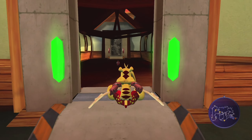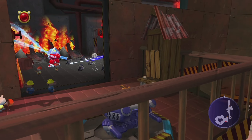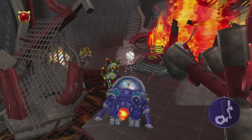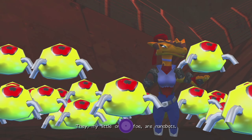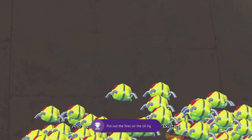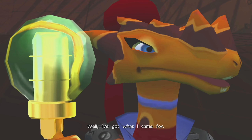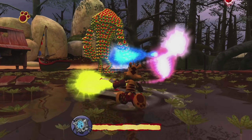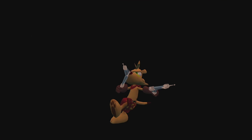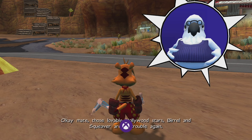We make our way to the oil rig where we start a lengthy mission with many enemies, obstacles, and fires to put out. We need to ensure we put out all of the fires in our path to unlock the achievement Oils Well That Ends Well, which is for putting out all of the fires in this area. It's been quite a while since we popped an achievement, so it's nice to get our sixth. After that, we go on to fight our next boss — Buster. An overall easy boss fight with straightforward mechanics who killed me only a couple of times. Unlocking our seventh achievement: Totally Bustered.